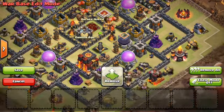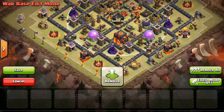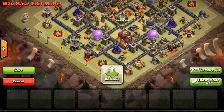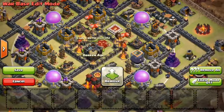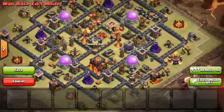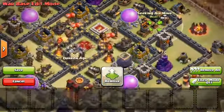The clan castle is somewhat centralized, but you need to attack from this side. If you attack from this side, it'll be harder to kill the Queen, and the CC is nearly impossible to lure on this side as you can see. My Air Seeking Mines are right here near the Air Defense — I have three right here which would kill a Lava Hound in one shot.